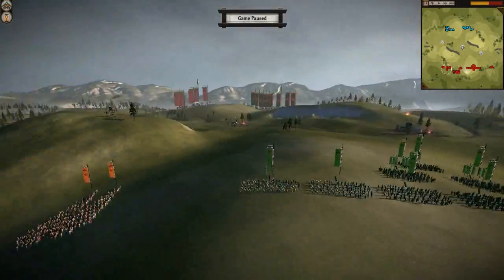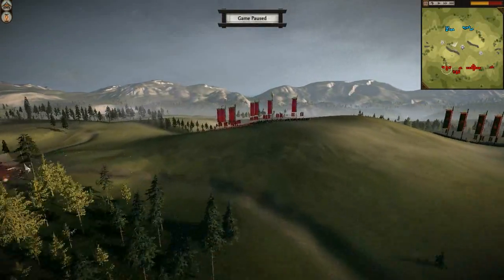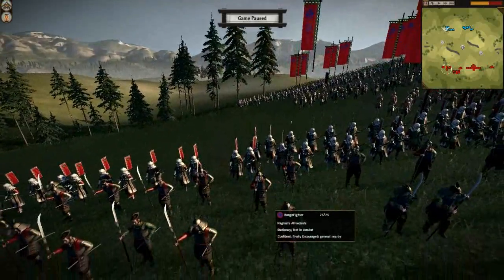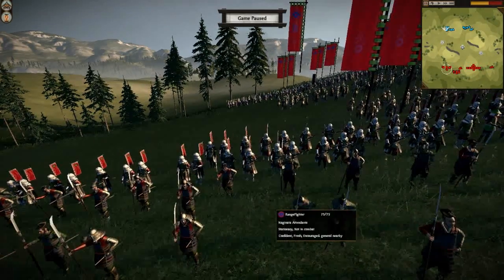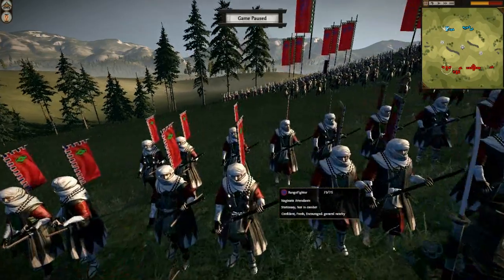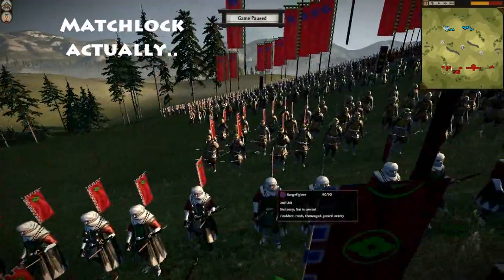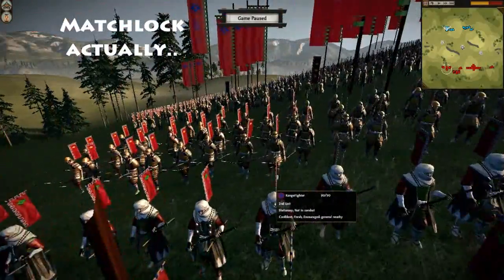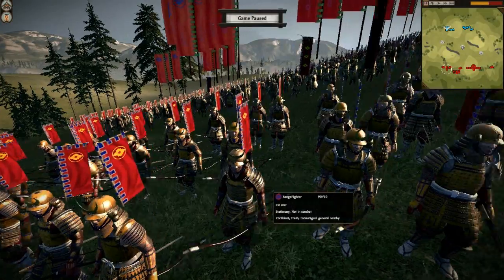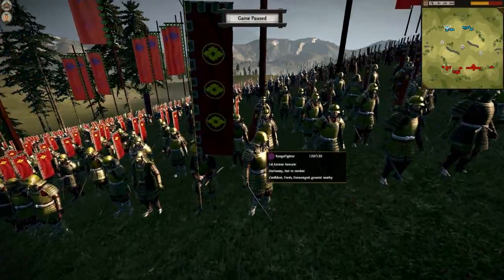Let's do our enemies first — I'm going to go through what units they have. He's got one unit of Naginata Attendants and another of — I think they are flintlock monks. He's renamed his unit, which is very creative. And there's his bow samurai, which he's named 'First Unit', also very creative. And there's his first katana samurai battalion.